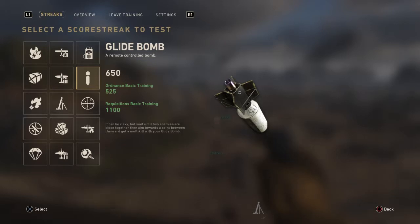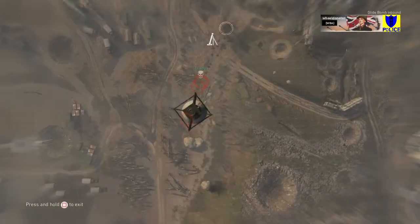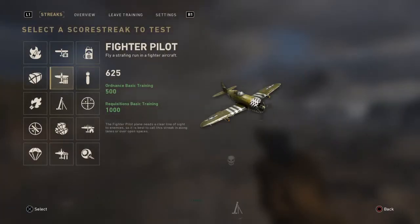Another interactive killstreak is the glide bomb — a remote-controlled bomb. 650 points to acquire it. You are basically piloting a bomb from a bomber.